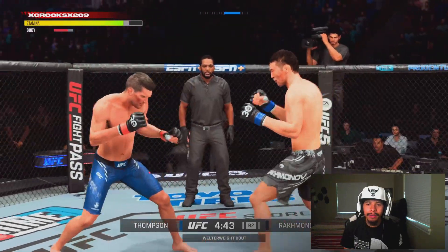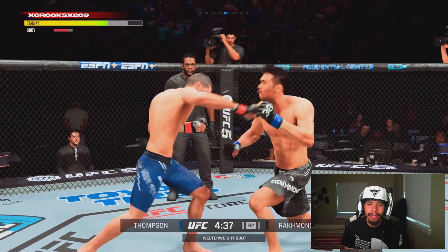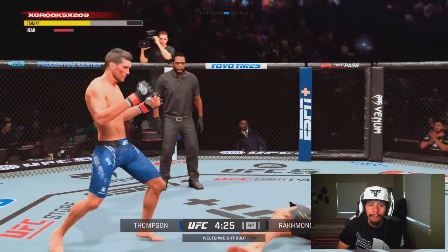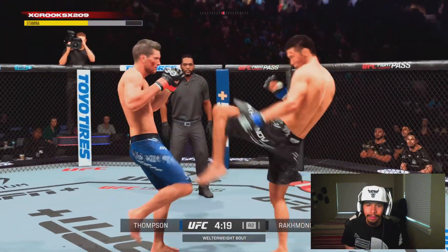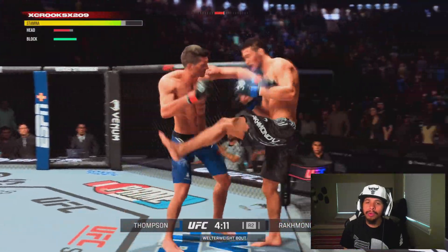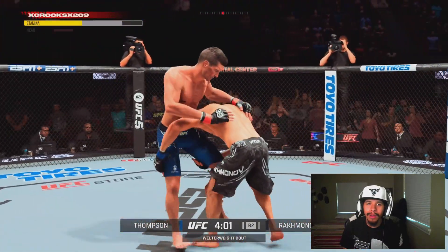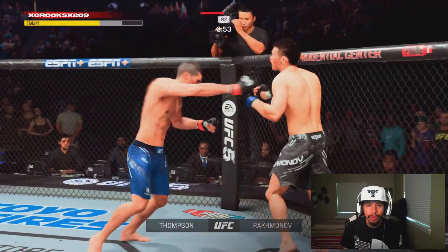Here we're on the back foot again. Nice body kick — so that looks like something he's going to try to implement, going to the body. Right here we combo off nicely — another offbeat combination with a beautifully timed head kick gets us the rock and the drop. But look, we got too hasty, and now instead of throwing the teep kick to the body, he actually threw the front kick to the head. We've got to be aware of that because if we get timed out with that, it's going to hurt us real bad.